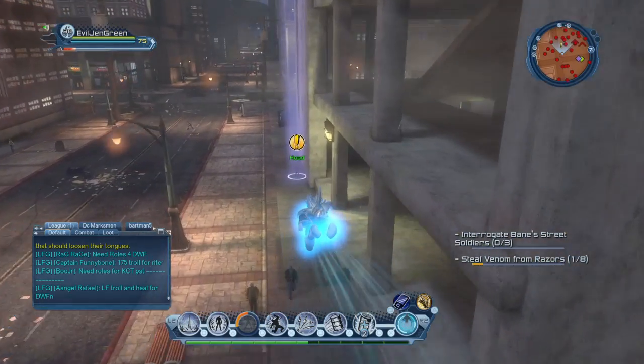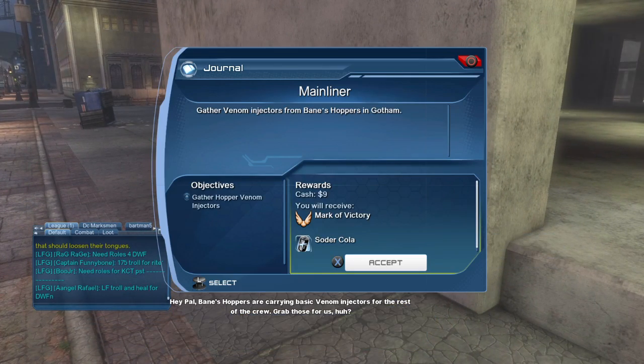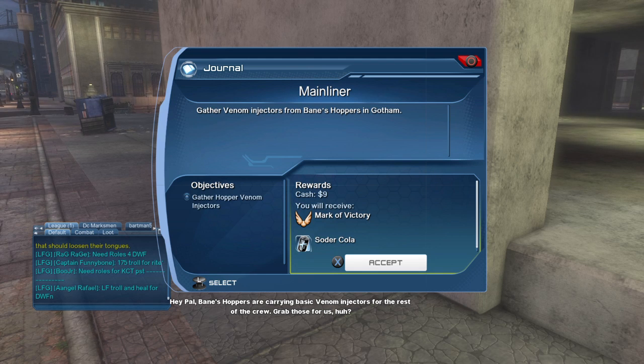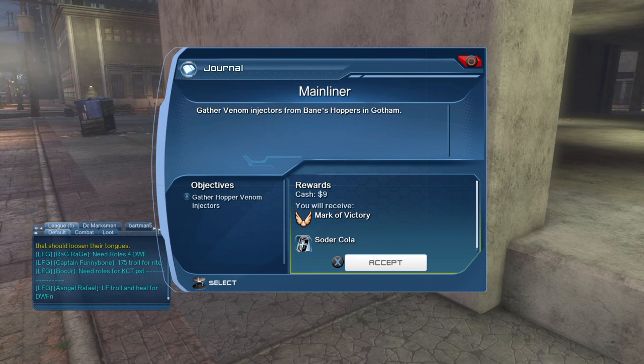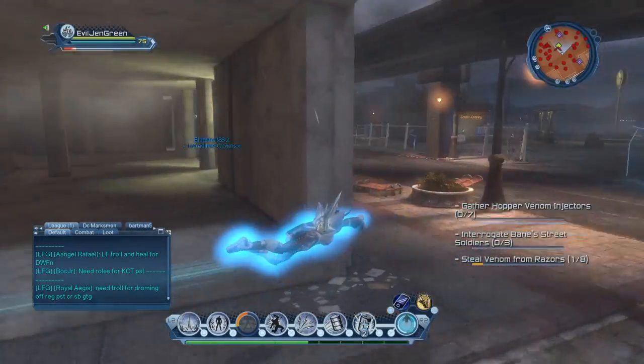There is a hood here. You'll circle the hood out and the feat will be a mainliner. So basically what we're going to do — it says Gatherer, Hop, like venom injectors. You've got to kill the hoppers and inject them. Okay, for this feat.